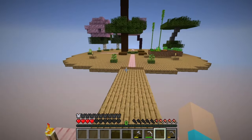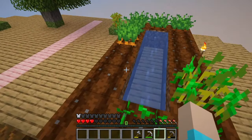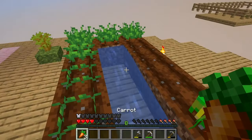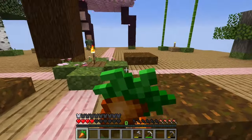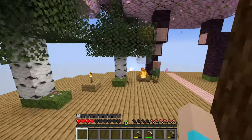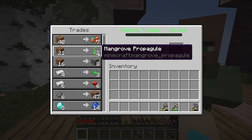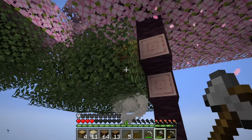We got a bunch of good stuff during the night and that's going to continue smelting. That gave us five carrots! Let's eat one. I totally missed the dark oak stuff, oops. Hello sir, what do you have for me? Oh you have mangrove - we do need mangrove!